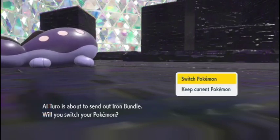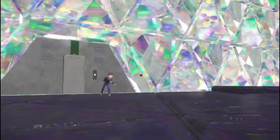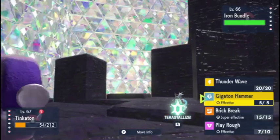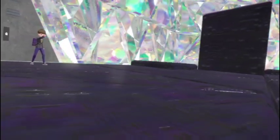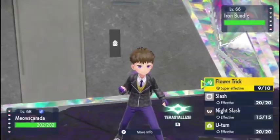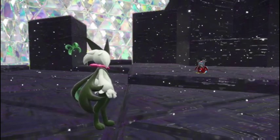Iron Bundle. If we're faster than it... He only has one after this. Water Pulse — please don't kill it. Crap — I was not expecting him to take it out like that. Snowscape — we can stop that right about now. Crit kill this, please. Thank you. He's got one left.